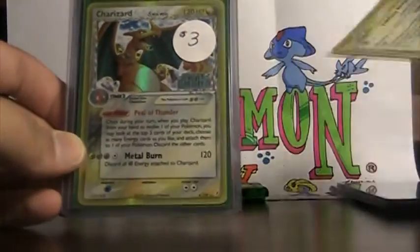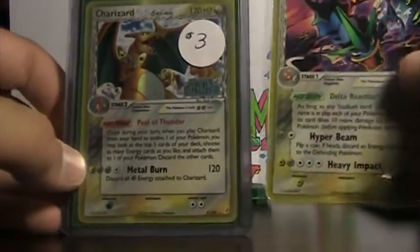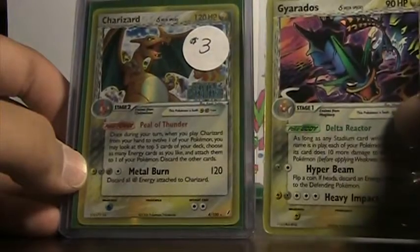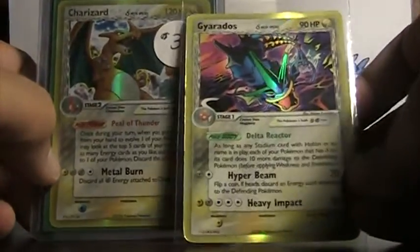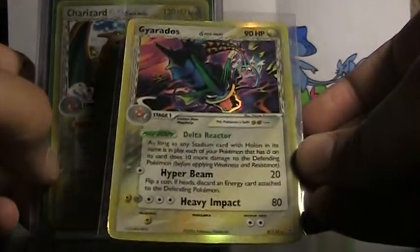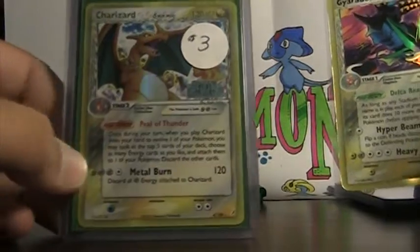And that's a reverse holo Charizard from Crystal Guardians, Delta species. If you get this you will also get this holo Delta species Gyarados from Holon Phantoms, so it's a nice deal — a nice card, reverse holo.